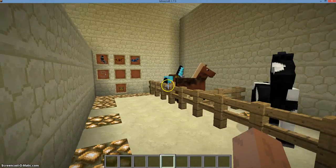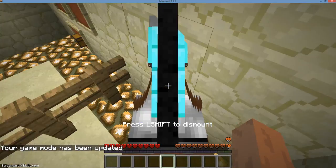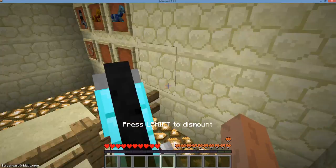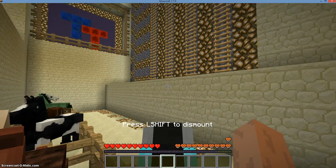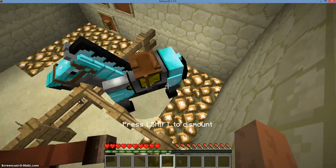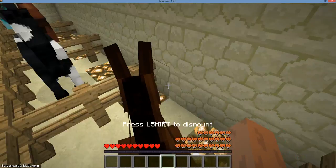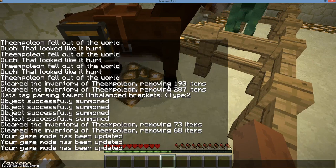Now, on to horse hearts. So if I ride my main horse here, you'll see his hearts are right here — these orange things. Horses have hearts, but different breeds of horses have different amounts of hearts. The mule has a lot of health. So that's horse health.